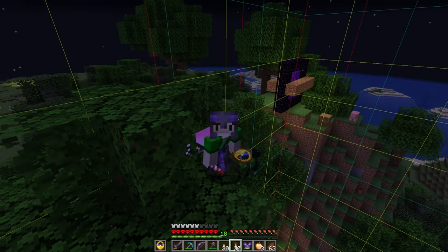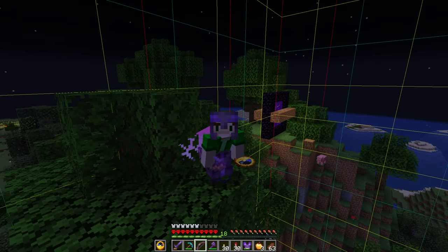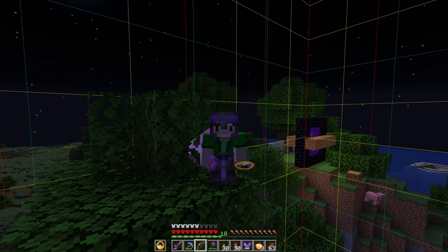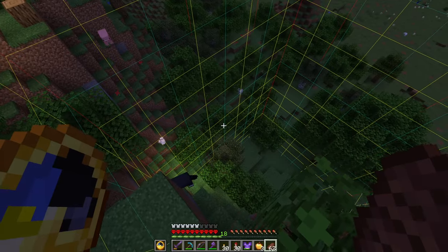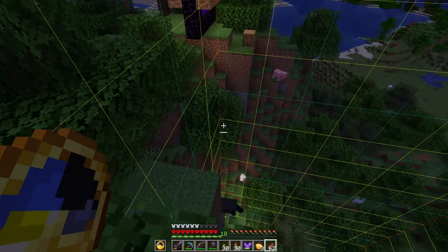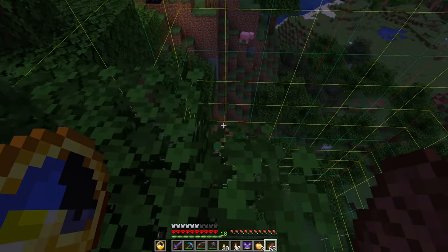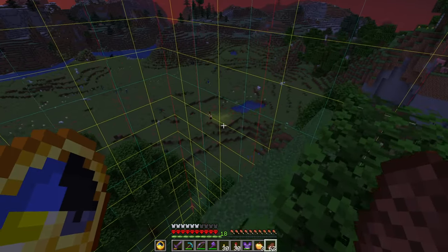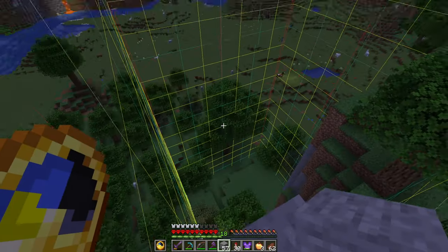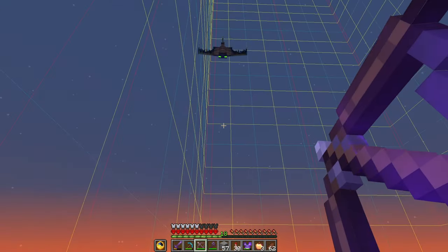Unfortunately, spawn chunks have actually changed a little bit recently - they're no longer as big as they used to be, or at least they won't be in a future update. I'm not sure when that timeline is; I read it in the snapshot change logs ages ago. Spawn chunks are going to be smaller in the future - they'll actually only be a 3x3 chunk radius around the center of the spawn chunks, which isn't too big. So I've got to be really careful about where I build my iron farm.